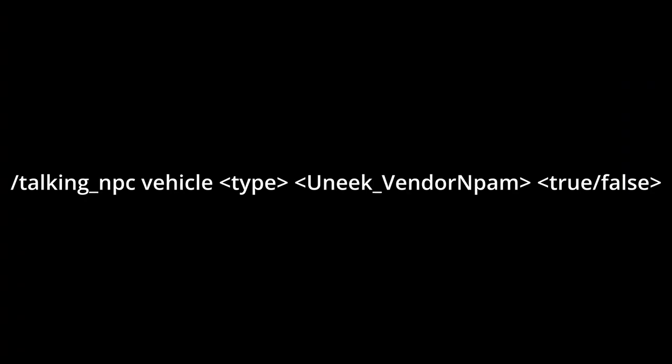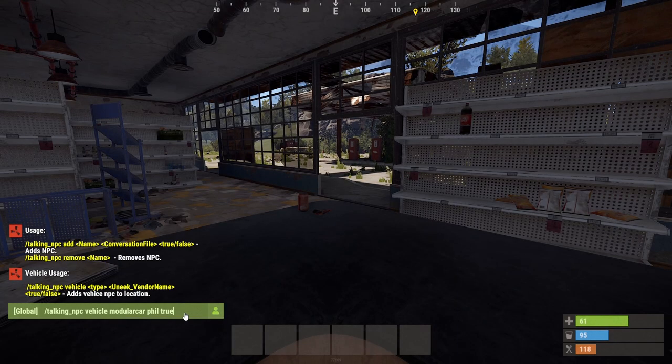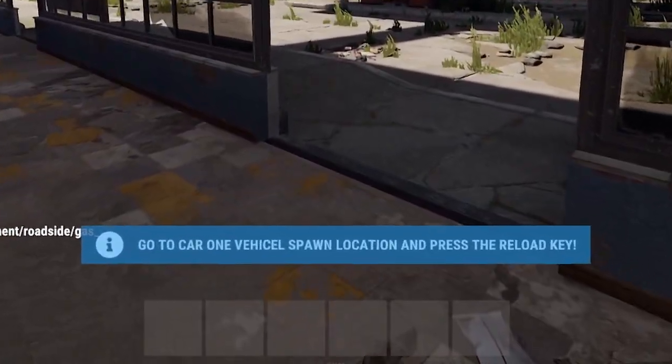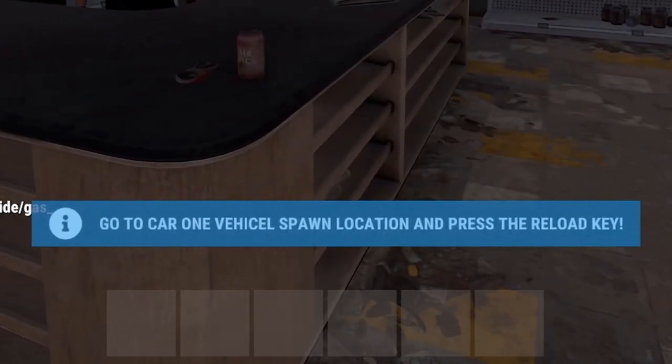This command is talking underscore NPC vehicle. The type can be snowmobile, copter, modular car, or boat, then the unique vendor name, and true or false so it'll spawn at the same monument or not. Let's go ahead and type that command in now: talking underscore NPC vehicle modular car. We'll name him Phil and set it to true so he'll spawn at this monument.